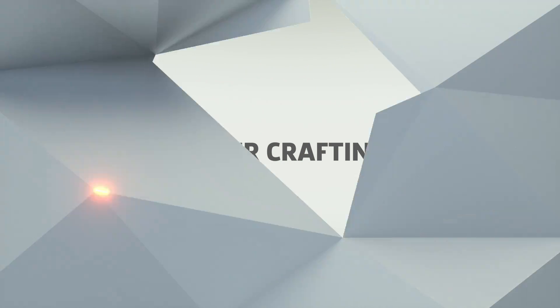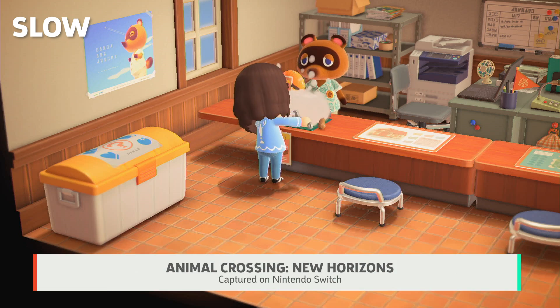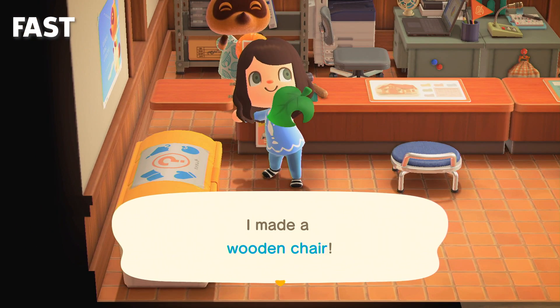Faster Crafting: This one may seem a bit obvious, but you can significantly speed up crafting time in Animal Crossing: New Horizons by spamming the A button during the crafting animation. This is especially useful when you are mass-producing the hot item of the day, or fish bait.